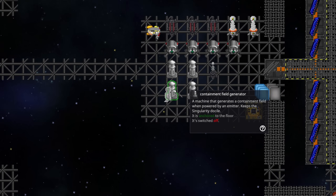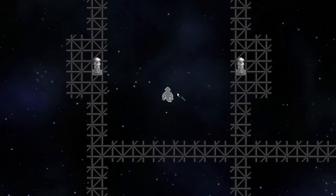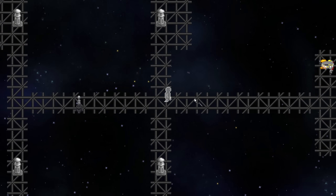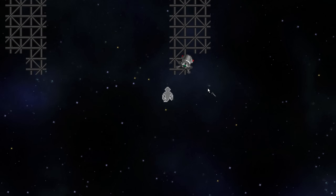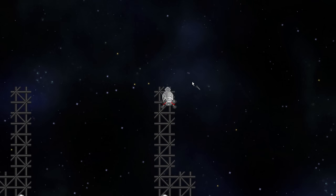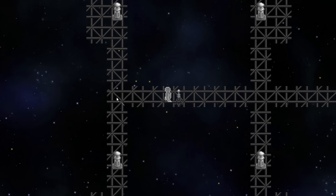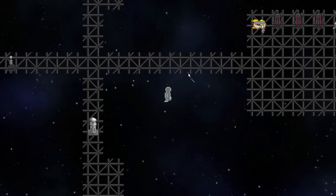We're going to drag the containment field generators into place and anchor them. The design doesn't have to be perfect, but it needs to be big enough. We move the generator straight into the middle — that will be turned on last. Then we need at least four emitters, and we're going to drag them pretty far away from the edges of the containment. We really do not want them to get hit by electricity. Now the emitters are in place and they're definitely far enough away to be safe.